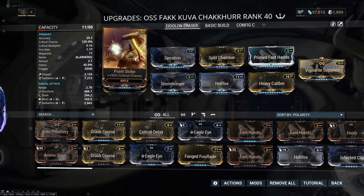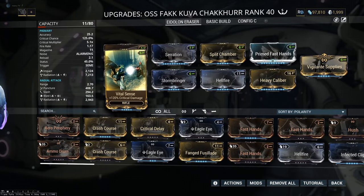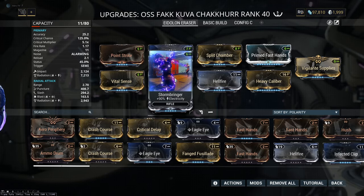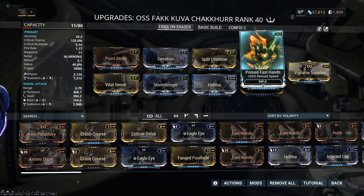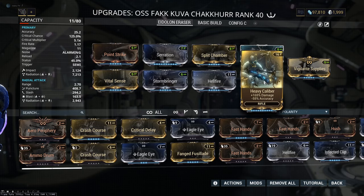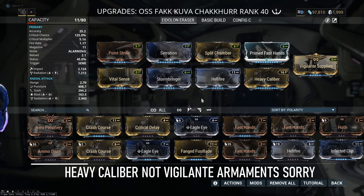So we have the Eidolon classic build with Point Strike, Vital Sense, Serration, and Split Chamber. I added some elemental mods because I have 57% bonus radiation on the weapon and I use it for Eidolon hunting sometimes. That's why I put Hellfire and Stormbringer. Of course we also have Primed Fast Hands and Vigilante Armaments for some multishot. For the exilus slot, I use Vigilante Supplies for more crit chance and more ammo.